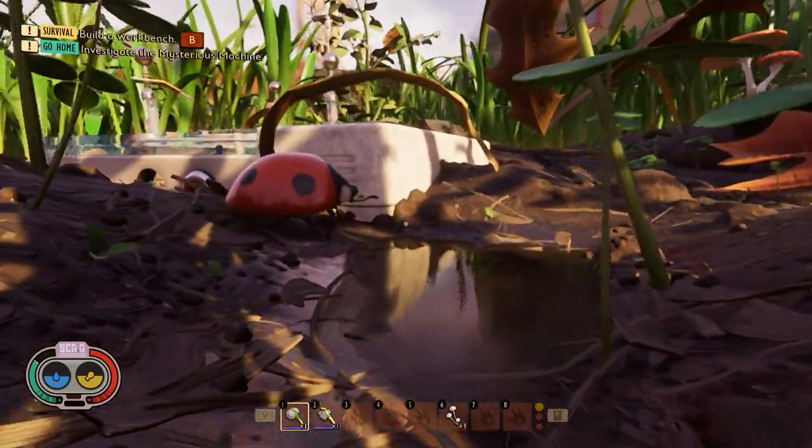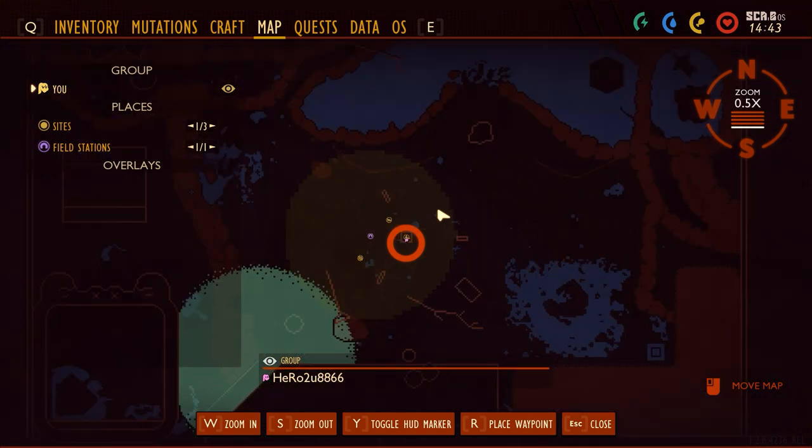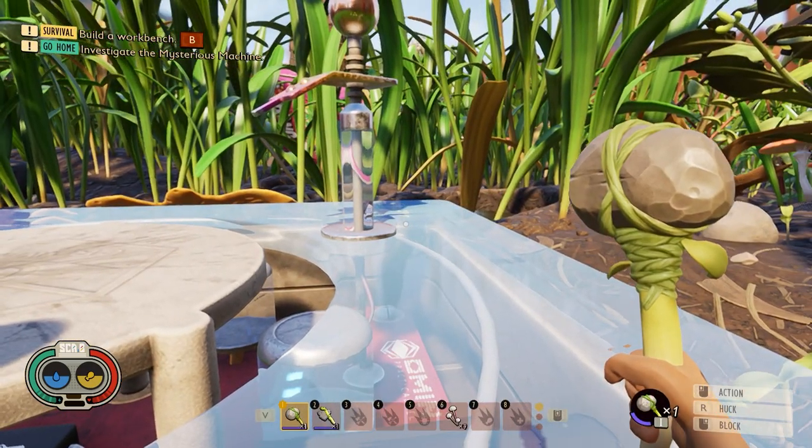So how to unlock an acorn oven in Grounded. You can see right here on the map — I'm at the mysterious machine. You can see the mysterious machine right here. You need to have a stone hammer with you.